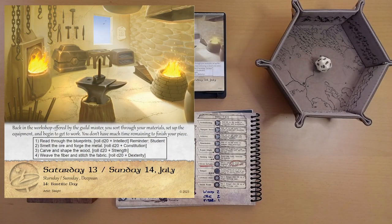Back in the workshop offered by the Guildmaster, you sort through your materials, set up the equipment, and begin to get to work. You don't have much time remaining to finish your piece. We're going to do four things in order: read through the blueprints, smelt the ore and forge the metal, carve and shape the wood, and weave the fiber and stitch the fabric. And they're all different kinds of checks: Intellect, Constitution, Strength, and Dexterity.